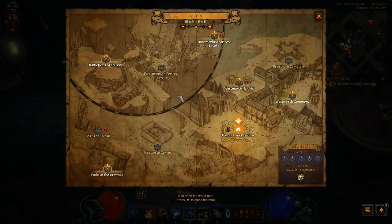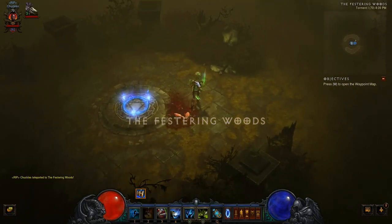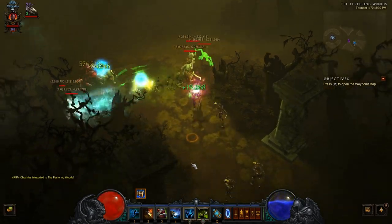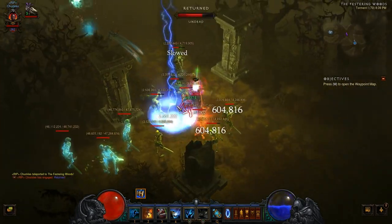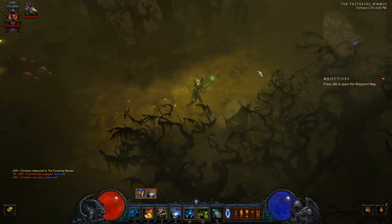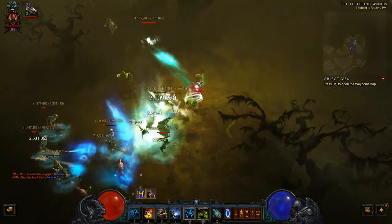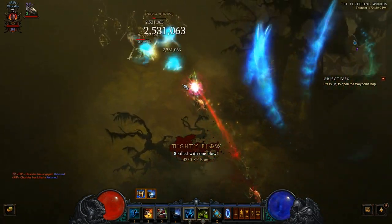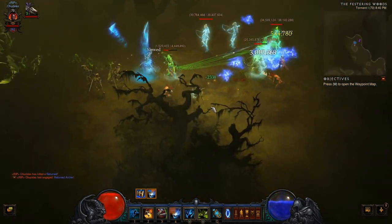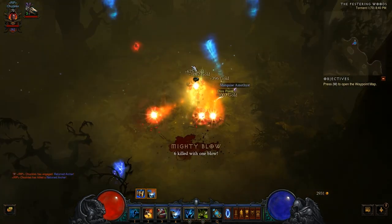Now I'll show you the build in action. I'm in Torment 1, which I know is modest, but it makes for smooth gameplay footage. We start off by applying a couple of Haunts, then throw out Locust Swarm, round up as many enemies as we can, and then boom — Soul Harvest. Everything I hit with Soul Harvest just got nuked in one pass. You just run around afflicting as many enemies with Haunt as possible, get Locust Swarm going, then Soul Harvest to obliterate everything. This build is very viable in Torment 6 and does even better there. As you can see, you're just wrecking everything without even having to stop — you can continuously keep moving.